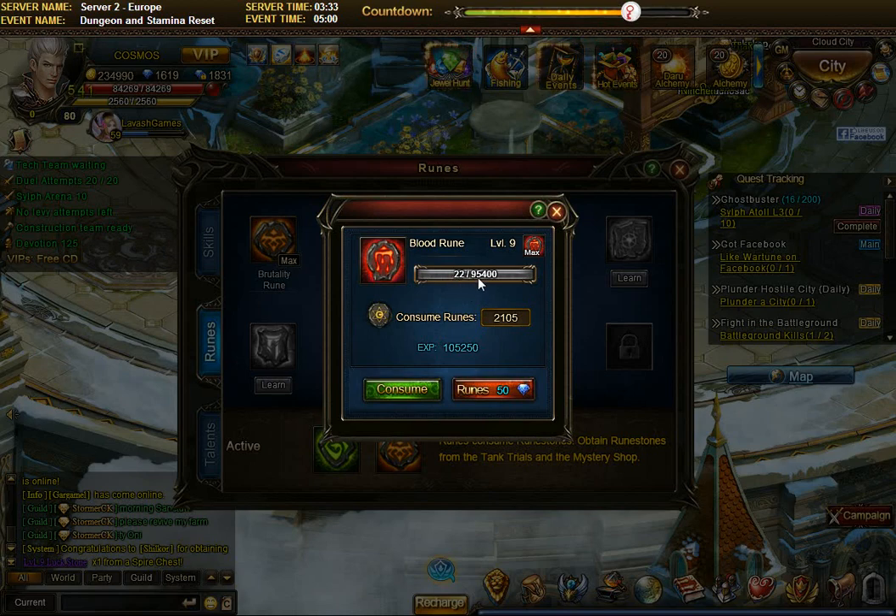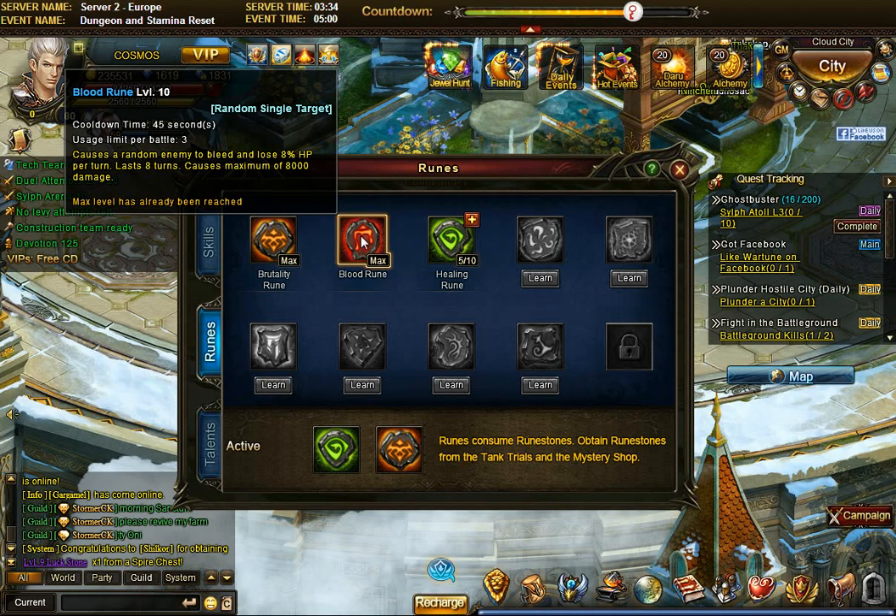You may notice I have 22 out of 95,400 experience — that's impossible to get anymore for newer accounts. It comes from the older War Tune where you had different rune types and fed runes into runes. Anyway, I'll select exactly 1,908 rune stones to reach 95,400 experience, consume them, and now my blood rune is maxed out. At max it increases from 6% to 8% health — a big difference, since with the extra 2%, there's a higher chance of reaching the 8,000 maximum damage cap during normal time.